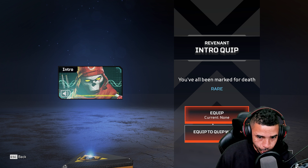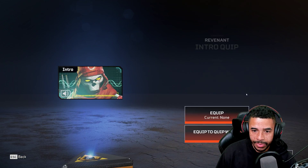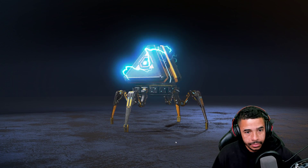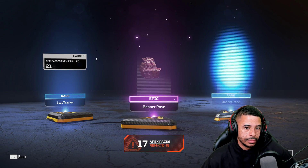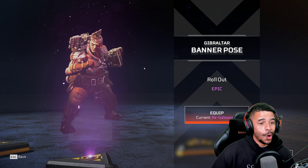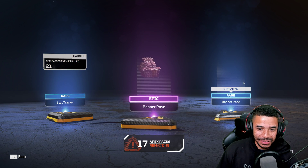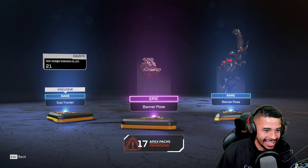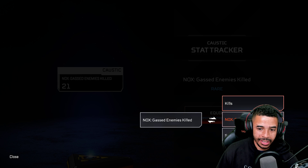Let's hear that Revenant voice line: 'You've all been marked for death.' I'm actually about that — let's equip that right now. You guys know I get my Revenant on. I like that — the roll out is going to be sick. This is pretty sweet for Pathfinder too. 'Nox, Ghast, Enemies, Kill.' I like that actually — that's pretty good.